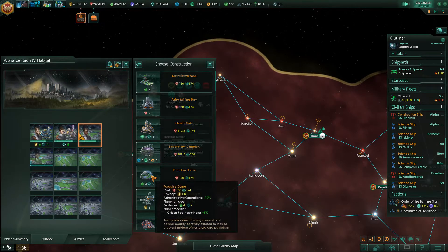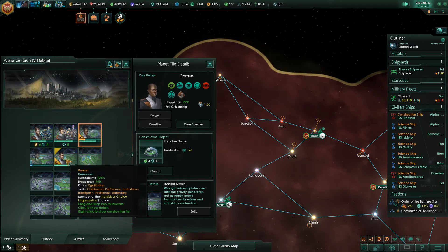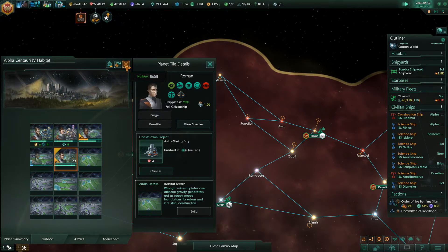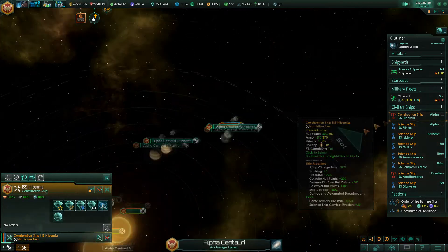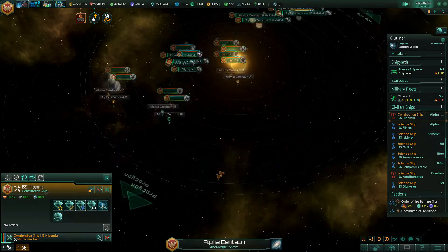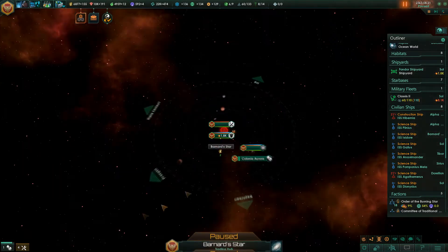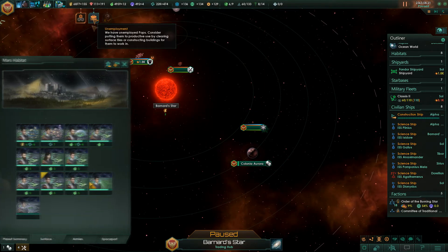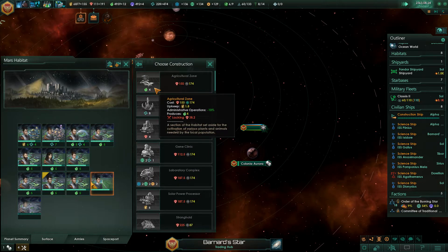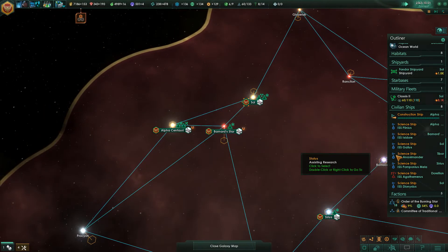We can build a paradise dome. I think we might want to mine this habitat — we want to mine in the Alpha Centauri IV habitat. I just feel like minerals today — if I feel like minerals, that's probably a problem. No habitats here? Let's pause and go to Bernard Star. We can definitely build habitats over here. Colonia Aurora — I love it, the breadbasket of the galaxy. Or, you know, just the Empire maybe — maybe not the entire galaxy.